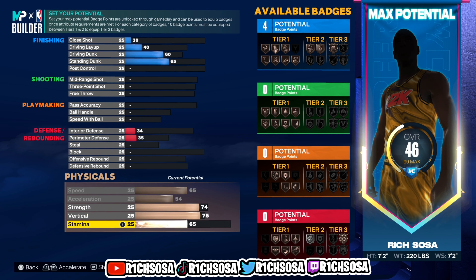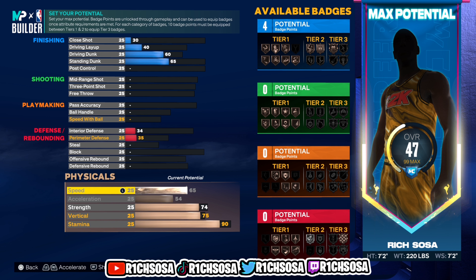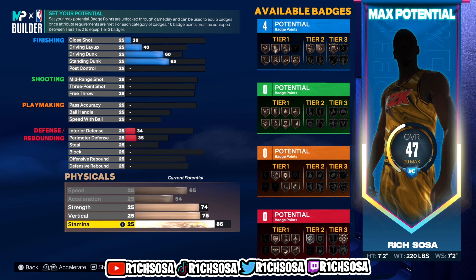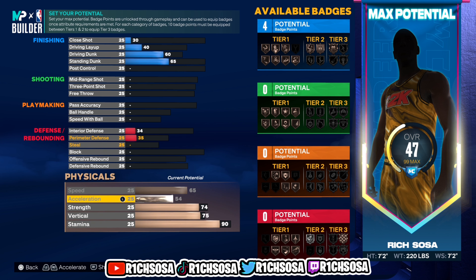Let's get into the breakdown of the attributes. When it comes down to the physicals, this is how I start out on every single build because it gives us a good idea of what the build is looking like. For people who already have Gym Rat, that gives you a plus four towards physicals. So already when I make this build I'm gonna have a 69 speed, 58 acceleration, 78 strength, 79 vertical, with a 94 stamina. I wouldn't take away from the height just to get more speed — I want to keep it at 7'2" to be exactly like Bub.